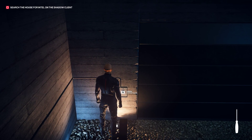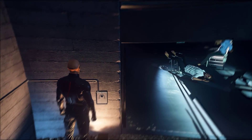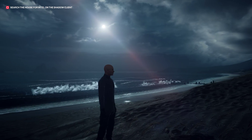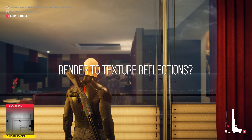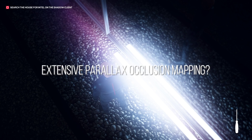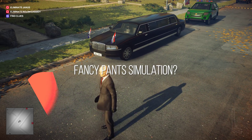Agent 47 returns home to the PC. Just as John said in his video covering the Xbox One X version, this is a fantastic looking game with some neat tech choices. Render to texture reflections? Check. Extensive use of parallax occlusion mapping? Check. Fully physicalized pants? Double check.